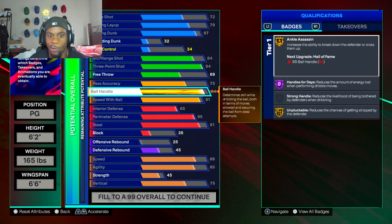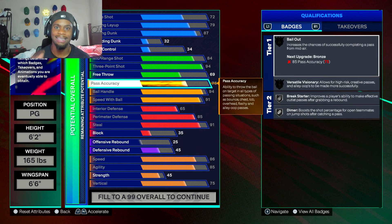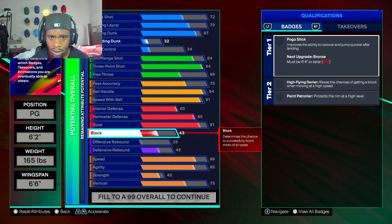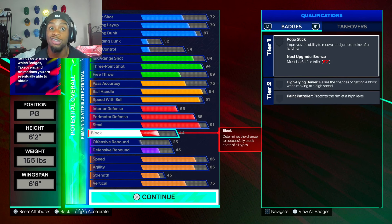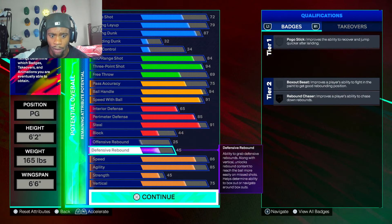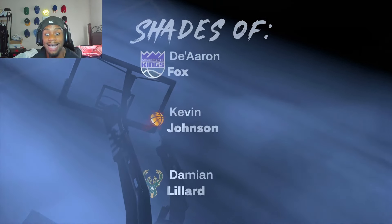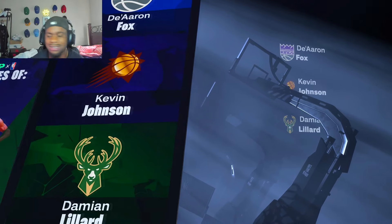We got high pass accuracy, high ball handle, high speed. This is not how I was going to make the build at first — I had an 80 driving dunk and lower interior. But now I got max interior, a high driving dunk, high shooting, high playmaking, high defense. I see everything is covered. You can put the block a little higher. We got contact dunks on this build — we got everything. This is shades of De'Aaron Fox, Kevin Johnson, Damian Lillard — all great players.